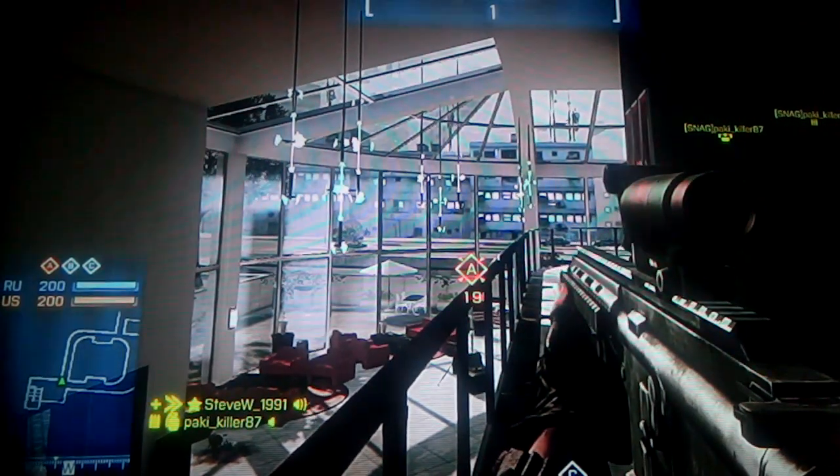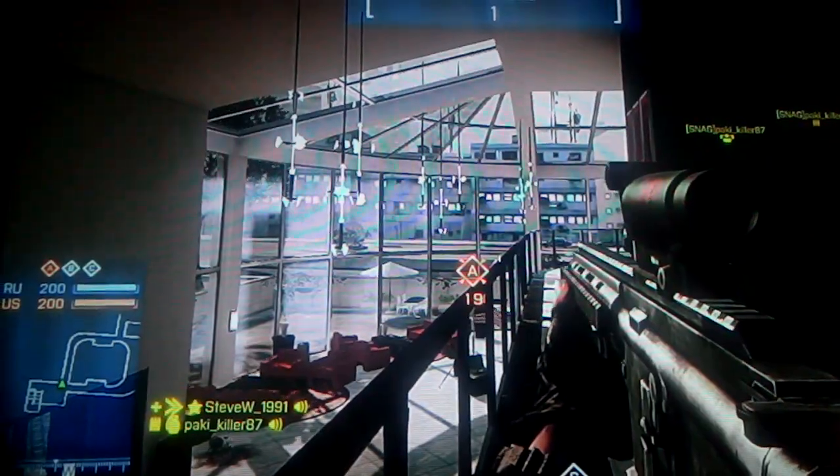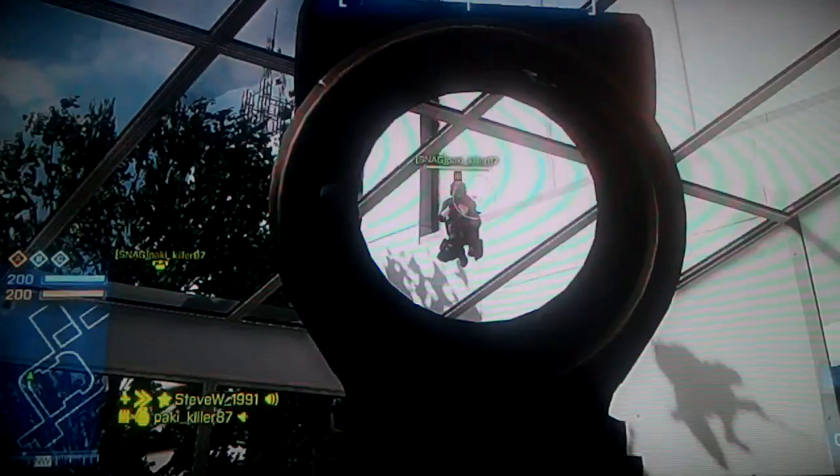Hello and welcome to Steve and Allen's glitches and hiding spots. As you can see we are on Operation 925 and if you look above A you will see PK sitting comfortably on the glass. This post has been reported as patched sometime in October/December but it has not been patched, and now we will show you how it's done.